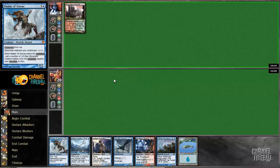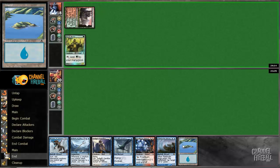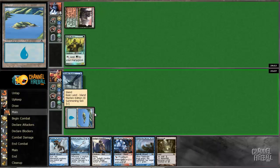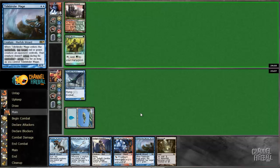So it looks like our opponent might have been Jund Monsters actually, in which case our sideboarding is a little bit wrong, but not actually super wrong. Obviously we want the full set of Tidebinders in that scenario.